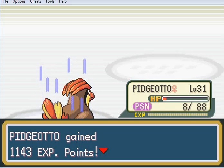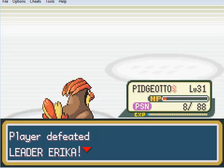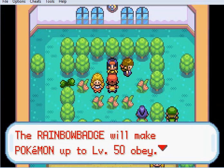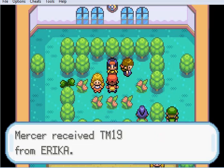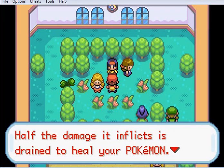Ooh, and another level for Pidgeotto - and it was another crap one. But we defeated Erica using only Pidgeotto - we defeated the whole gym with no breaks using only Pidgeotto. 'You are remarkably strong. I must confer on you the Rainbow Badge.' And 2,900 Poké Dollars. The Rainbow Badge will make Pokémon up to level 50 obey. It also allows Pokémon to use Strength in and out of battle. Please also take this - you received TM19. It contains Giga Drain: half the damage it inflicts is drained to heal your Pokémon.